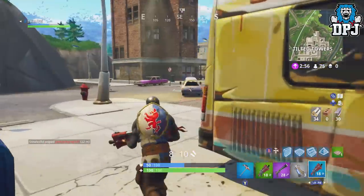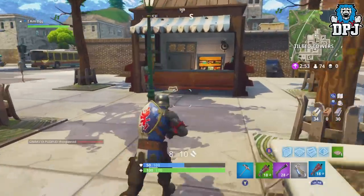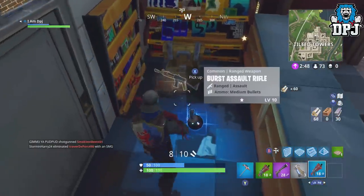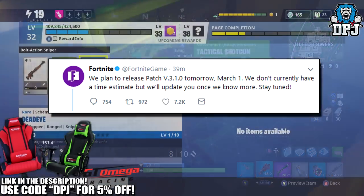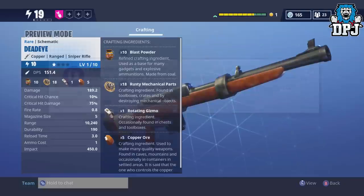The hunting rifle is now believed to be landing tomorrow with the Lucky Landing new location with the version 3.1.0 patch. Fortnite themselves tweeted this info out. I originally didn't think we'd actually get this hunting rifle this quick, but hey I was wrong, and that's a good thing.